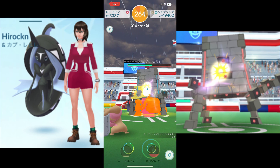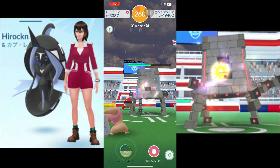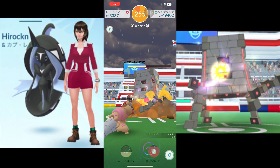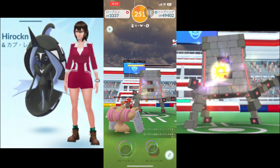Pokemon Go buddy Tapu Fini is a water/fairy-type legendary Pokemon. It has a max CP of 3838, making it a formidable choice for battles. As a buddy Pokemon, Tapu Fini provides players with various benefits.